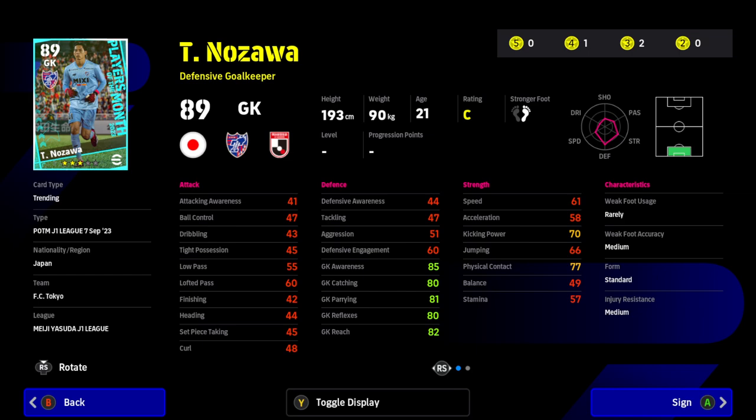The last of our three-stars is Nozawa, a goalkeeper. Honestly he's not great. He's quite tall for a Japanese keeper — six foot four — awareness is good, catching and parrying are okay, and reach at 82 is pretty good for his height. But there are two big problems: 66 for jumping is terrible, and 80 for reflexes is not good enough. If you're desperate for a keeper for the J-League challenge fair enough, but loan players will likely be better. One of the poorer goalkeepers we've had in these J-League packs.